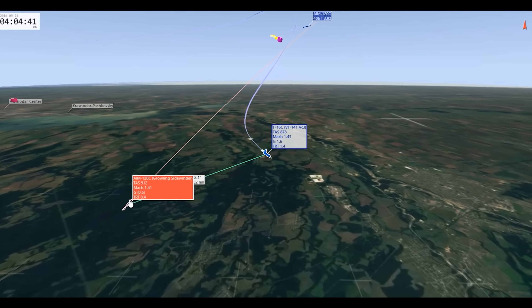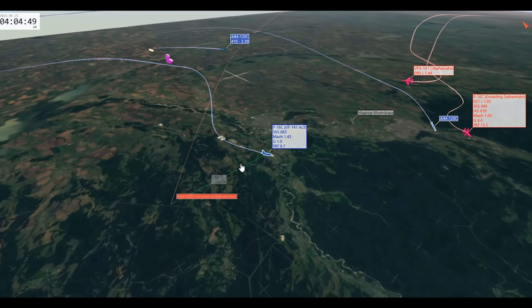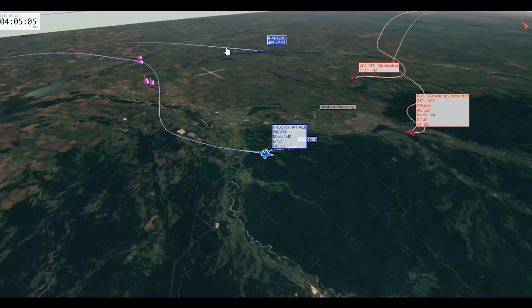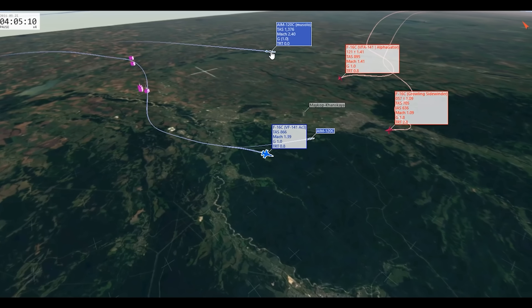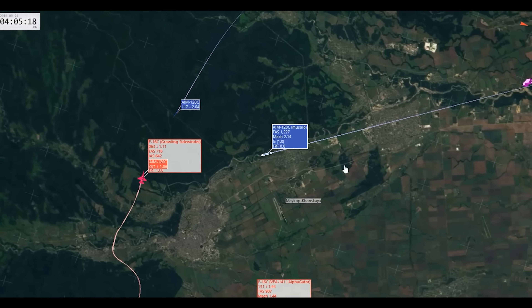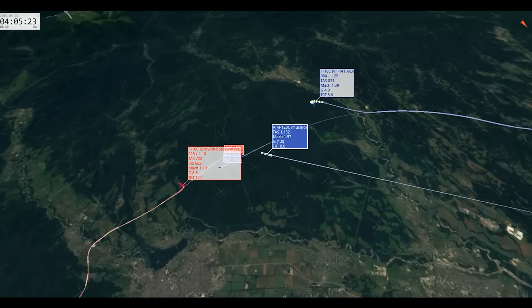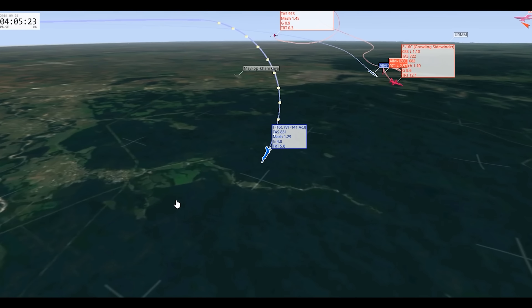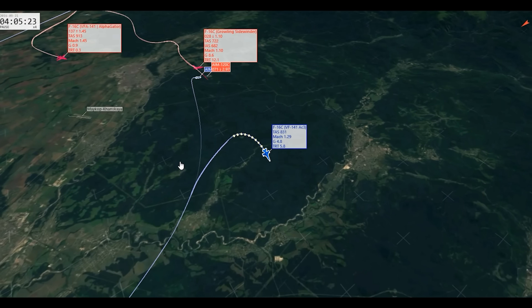The missile misses AC3 by 200 feet and goes right by him. His wingman is now dead. There's Alpha Gator's missile — it had no track off the rail, so it's just too far. It's a dead missile. AC3 is now all on his own.